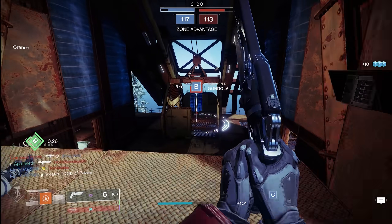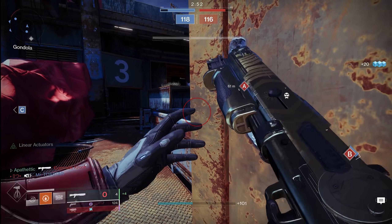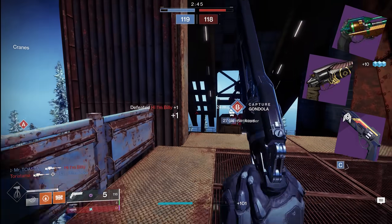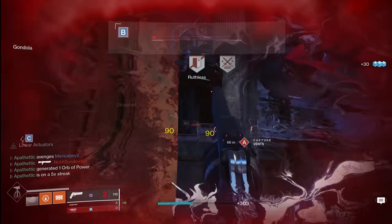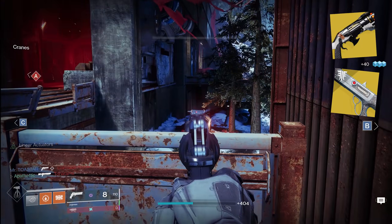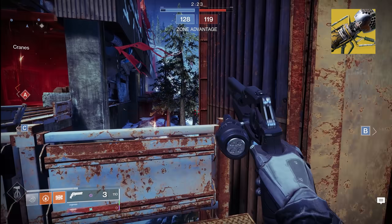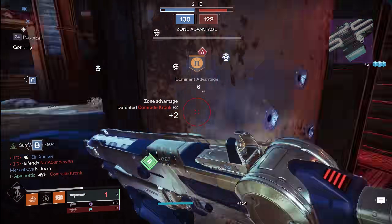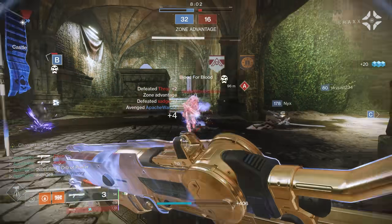I recommend a 120 RPM hand cannon as your most effective primary option. If you're using sunspots effectively, you'll often have Sun Warrior's 20% damage buff active, and with a 120 hand cannon that allows you to two-tap a lot. Your usual suspects are Bottom Dollar, Igneous Hammer, and True Prophecy — all able to roll Rampage for more two-tap opportunities. For special, look at aggressive frame shotguns for consistent one-hit kill range, or exotics like Duality and Chaperone. For heavy, Wardcliff Coil is great for taking down supers, or LMGs like Commemoration.